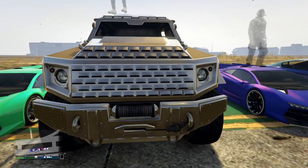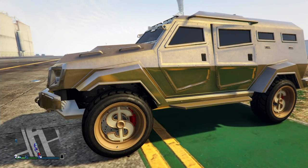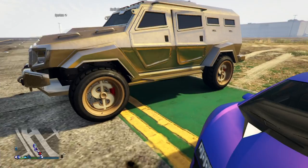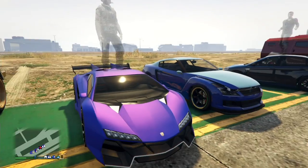Next we got Fearless Boss with the Insurgent — bro, is this just a giant block of gold? That's what you're going for? Golden rims too, come on man.